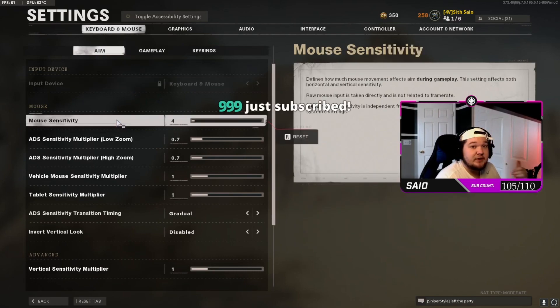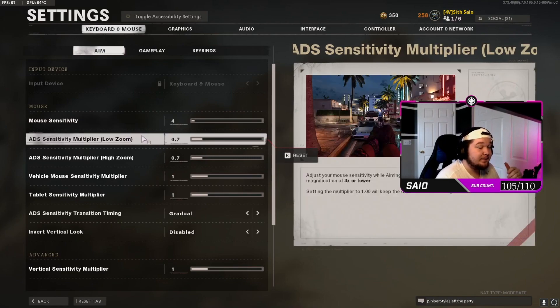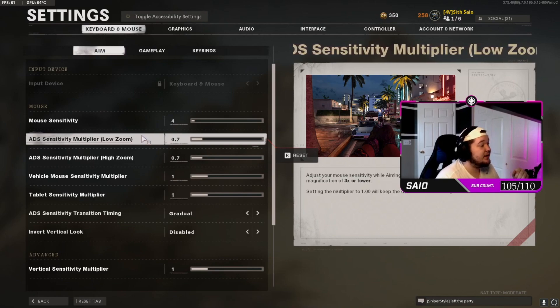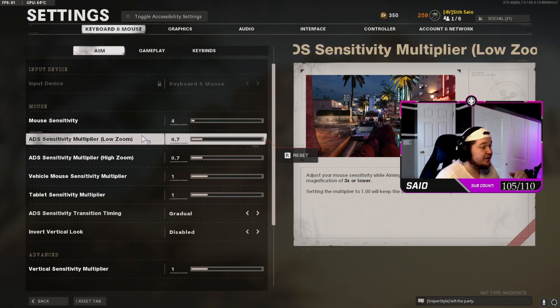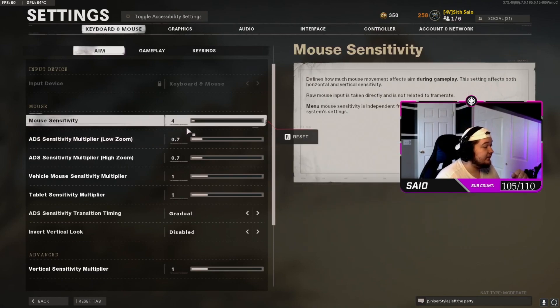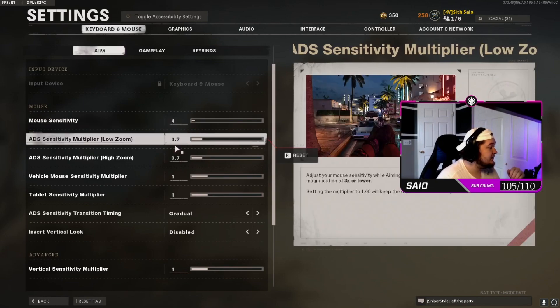For my mouse sensitivity on keyboard and mouse, I'm using force sensitivity with 800 DPI. A lot of people don't understand what DPI is — it's how fast your mouse moves, and that does come into play when you're moving and looking around in a game. With force sensitivity in-game on Cold War, you should be able to set DPI in your mouse software.